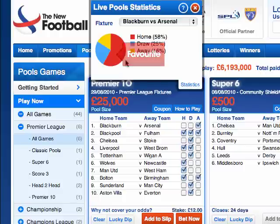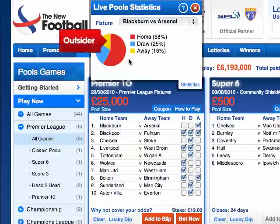Or, if you know something we don't, you can use these stats to your advantage and bet on the least favourite selection. If you're a winner and no one else has made exactly the same set of predictions as you, there'll be no one to share the jackpot with and you'll scoop the lot.